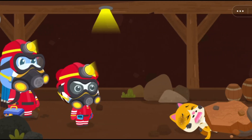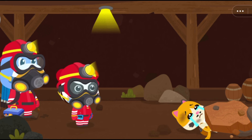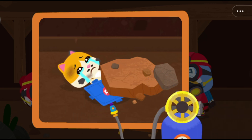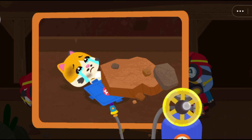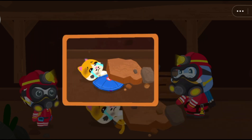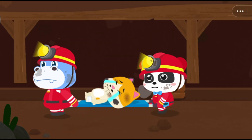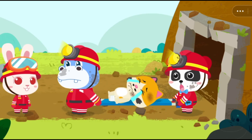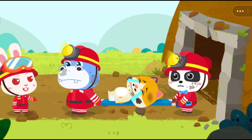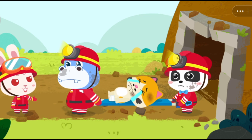Oh no! The miner is trapped by collapsed slates. Let's get him out. Drag the lifting air cushion and put it under him. Turn the gas cylinder switch to inflate the air cushion. Great! The miner is saved. Let's get out of the mine. Momo, we helped the miner out. Let's send him to a nearby hospital for treatment.